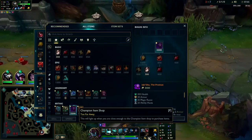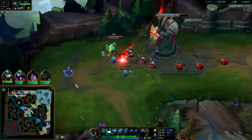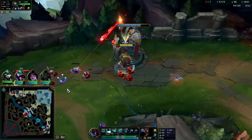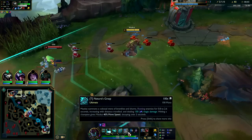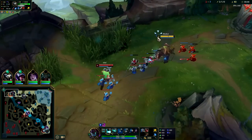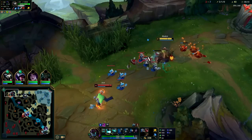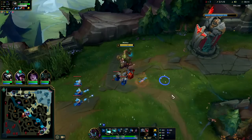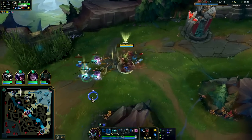Once it's fully stacked we'll have Fimblewinter, and then whenever we slow or immobilize the enemy — so my Q slow, Q knock, R snare, W snare, or E slow — all those tools can apply our Fimblewinter shield. It lasts for three seconds and it's only an eight-second cooldown, so there's really only about a five-second window when you're not shielded.